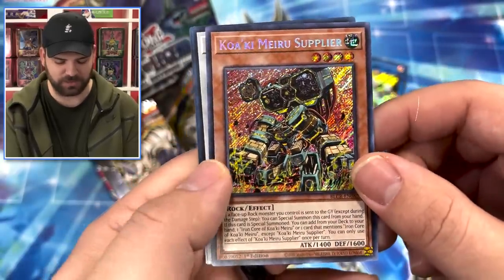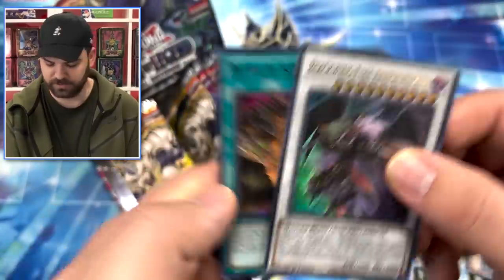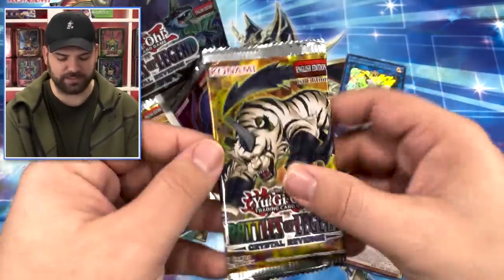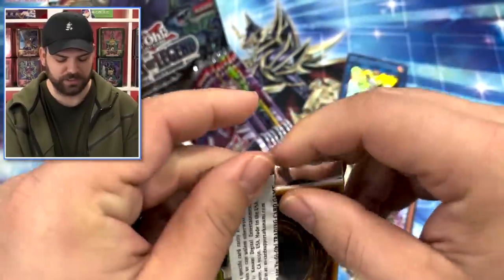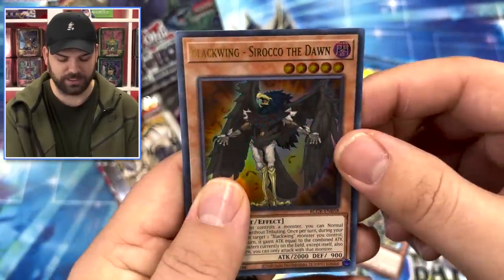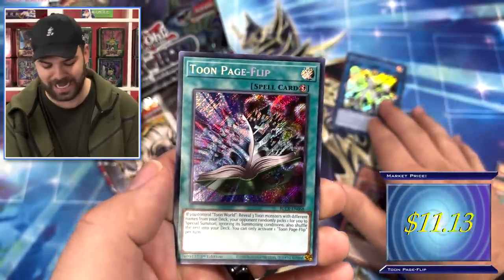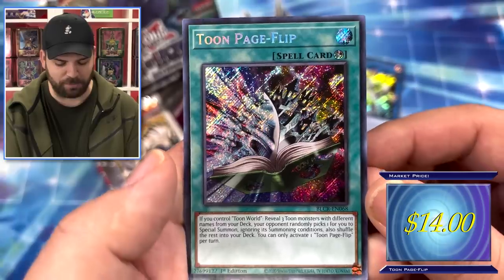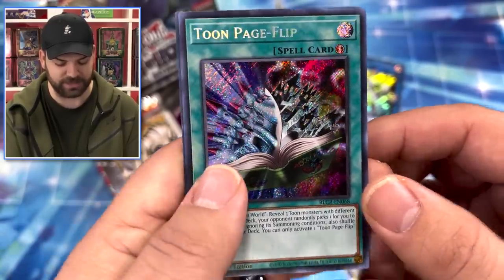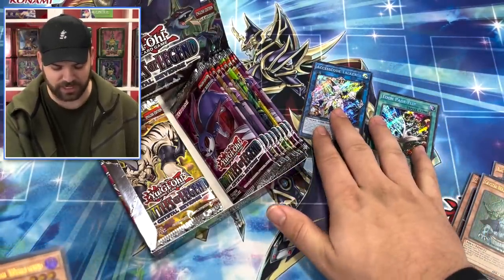That needed a reprint. Toolbox, G Golems, we got the Knightmare Supplier - one of the best rock monsters in the game - Full Armor Master as an ultra rare, Sleeping Giants as ultra rare. You got higher rarity Crystal Beasts, ultra rare Blackwings - it's crazy! Blackwing Soraka Tortoise, Toon Page Flip - oh my god, this box is so good already! We got Toon Page Flip and Access Code Talker. What are we doing right now?